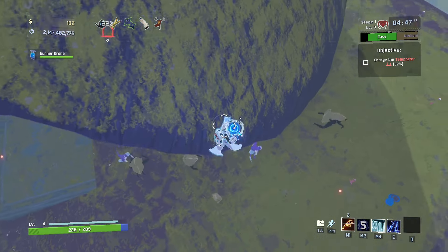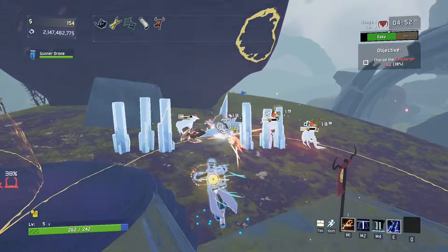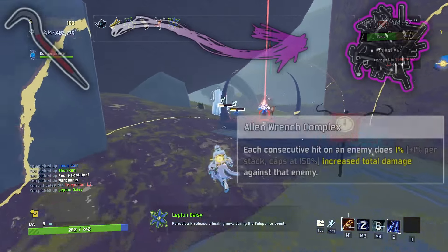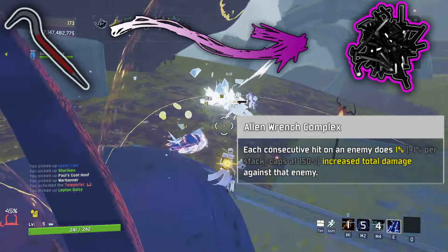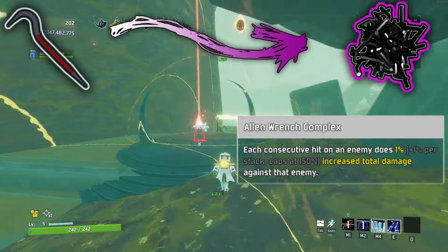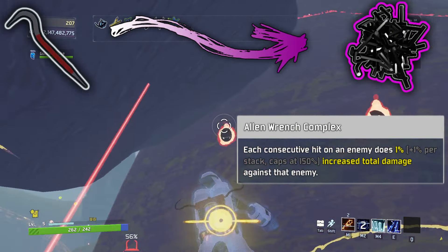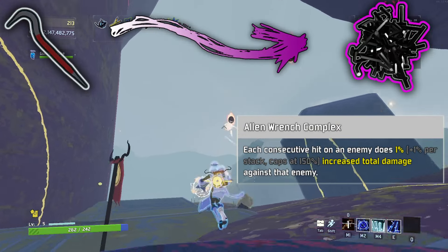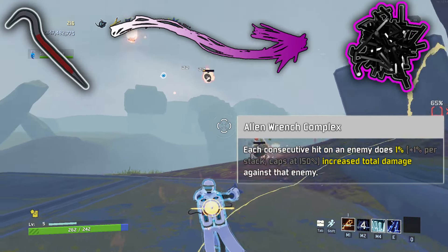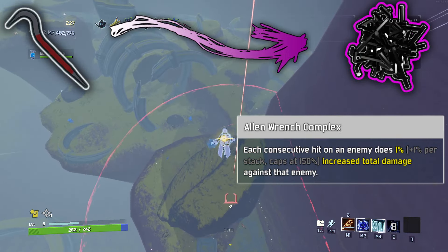An opposite of the crowbar is another one that's way too obvious, so I instead went with how the crowbar rewards high damage attacks and made its opposite instead reward repetitive low damage attacks. Allen Wrench Complex. Each consecutive hit on an enemy does 1% plus 1% per stack, caps at 150%, increased total damage against that enemy. 1% doesn't sound like a lot, but think about how crazy this might be with characters like MUL-T and how they would be able to absolutely shred some higher health characters. This one is also for sure my favorite 3D model as it's exactly what I had in mind. It's just a bunch of Allen wrenches, all glued together.